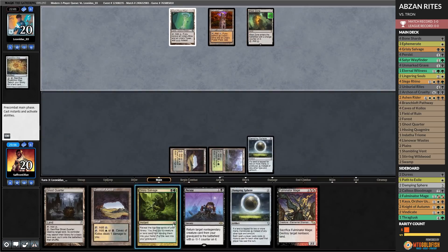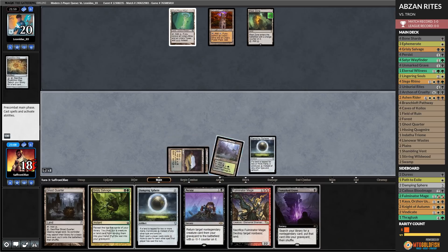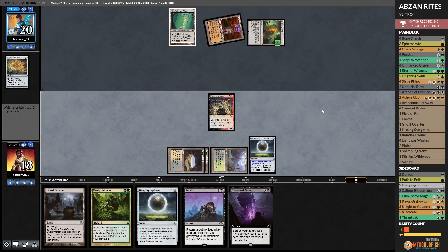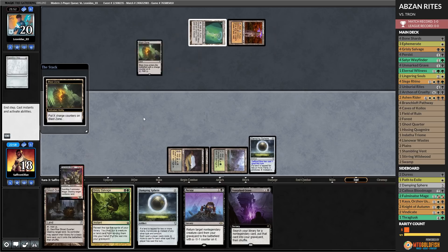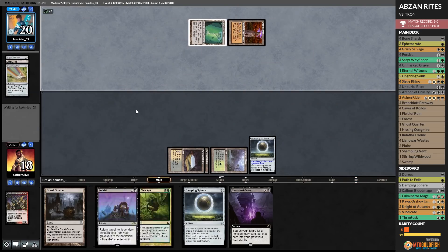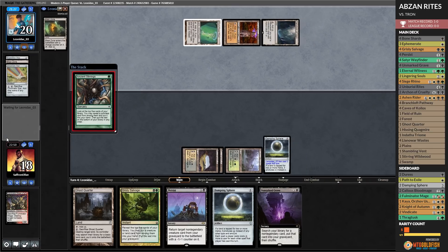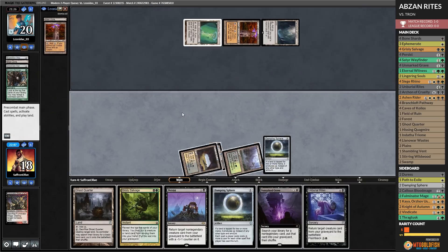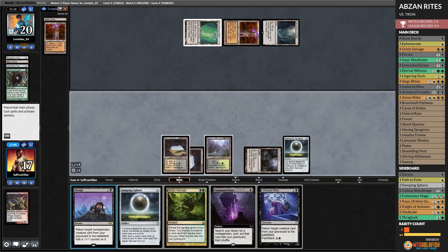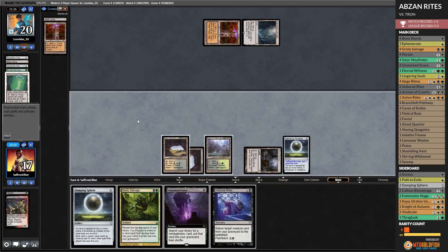Opponent gets a Blossoom, plays it and passes. We play Caves of Coilos, spend some life, cast Fulminator Mage. Opponent takes the Blossoom — we'll blow it up. Chromatic Star, cracks it, Sanctum of Ugin, Ancient Stirrings. The question is whether it's worth just persisting a Fulminator Mage. We have Unburial Rites too, so it probably is. Let's persist Fulminator Mage and pull up your Power Plant.